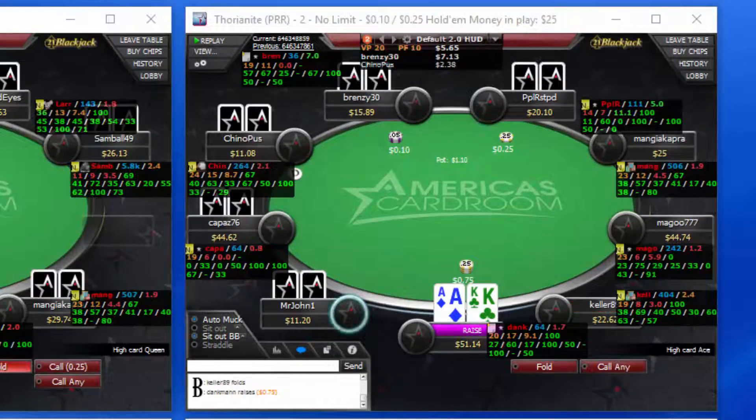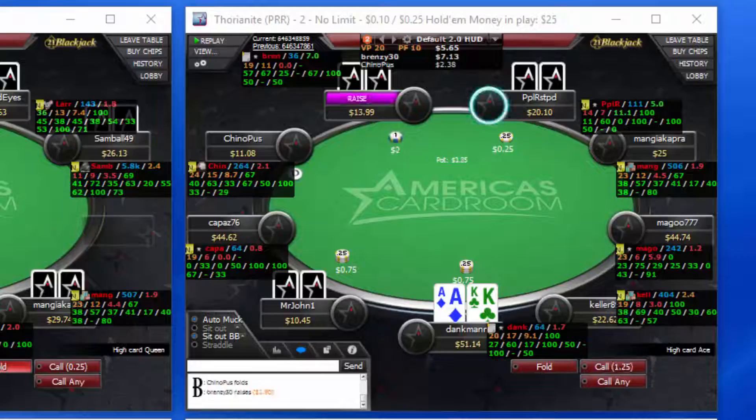The next hand we're looking at is ace-king from middle position. It folds around to us, we make it 3x. Mr. John — I believe we've gotten into hands with before — is a pretty loose player, makes a lot of calls pre-flop. And Brenzy 30 raises it a little less than three times my bet.